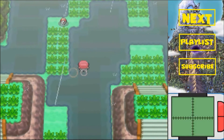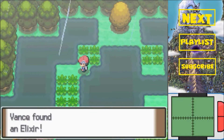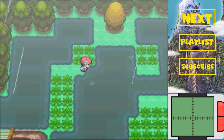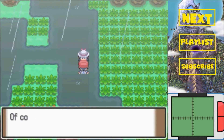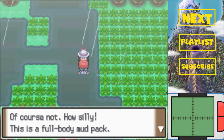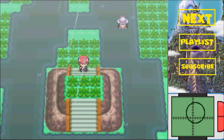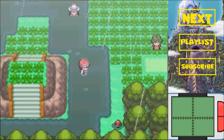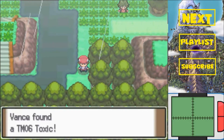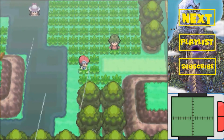Alright, Magikarp and the water bog. This is why we should get ourselves an Elixir - restores 10 PP of every move on a Pokemon. I personally don't use them that often. Right here we get TM06 Toxic - increases the poison damage per turn. Yeah, it's a pretty good Poison-type move.